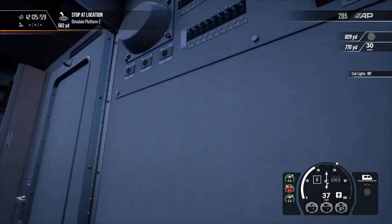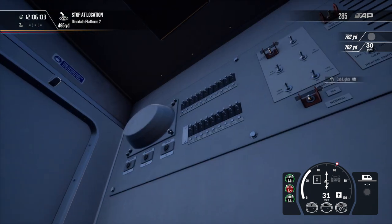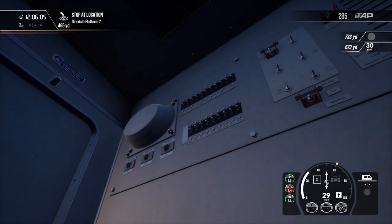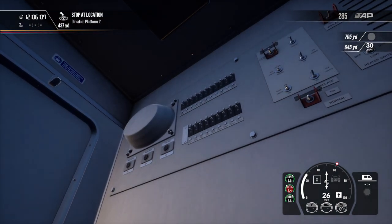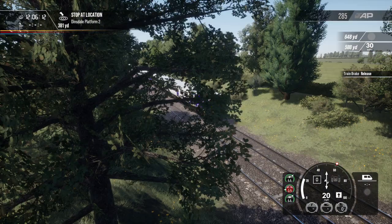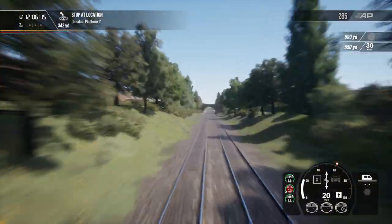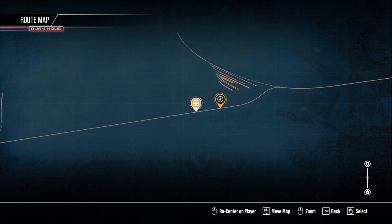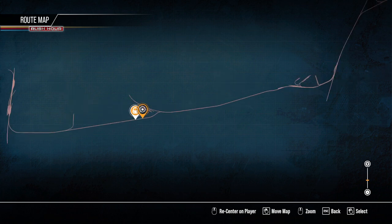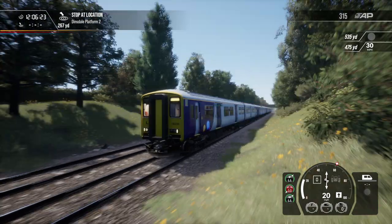The cab lights were way too bright — I wanted the crew lights. Get the heating on as well. I braked a bit too early there, so I can remember that for the approach to Teesside Airport. I think the line speed could be a bit faster there, but who am I to say?